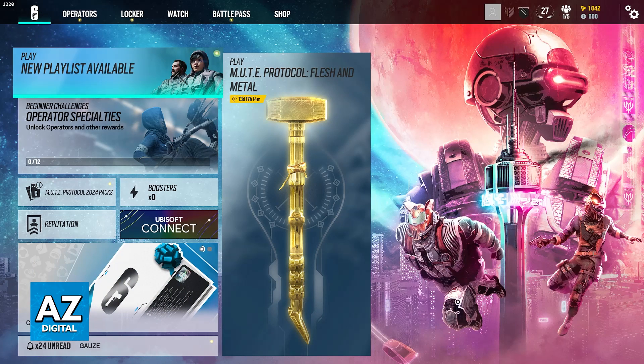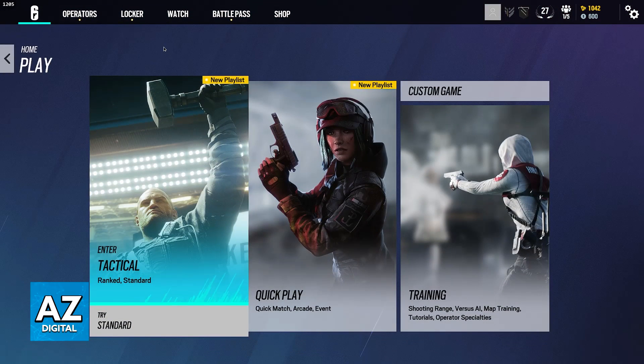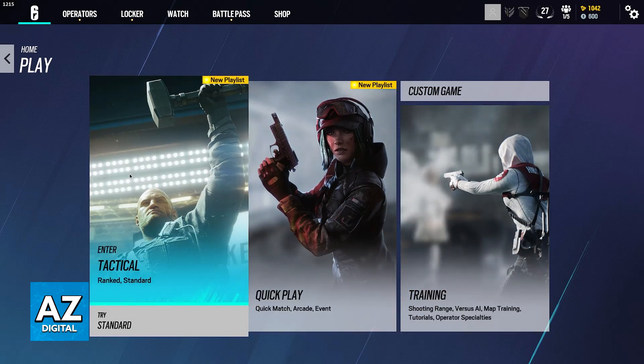To actually do this, just go over to the main menu of the game and choose Play. You will be able to choose between these three main options: Tactical, Quick Play, and Training. For the most part, if you want to play against real players, you have to choose between Tactical or Quick Play.